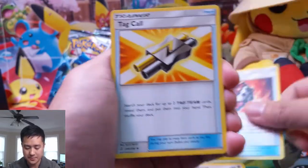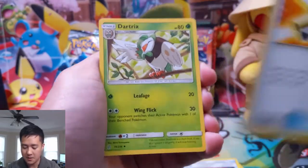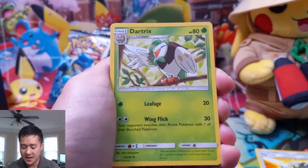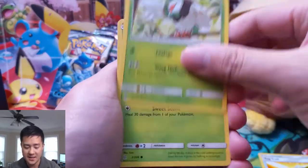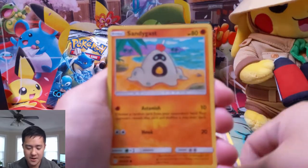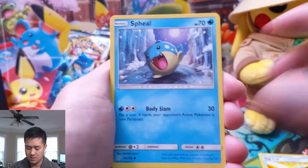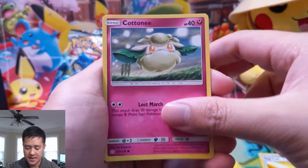We got Beast Prism Star, Tag Call — very cool. I'm trying to figure out what are good ways to mix this in. It did not occur to me that you could use Tag Call for tag team supporters, so now that card got even better. It's not just limited to decks that run tag teams.